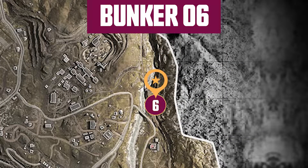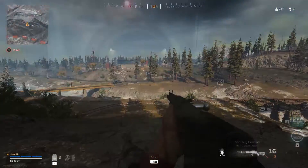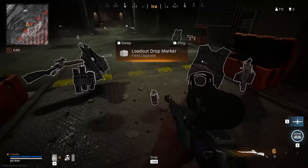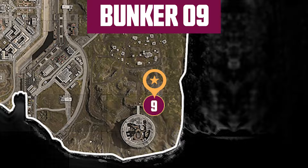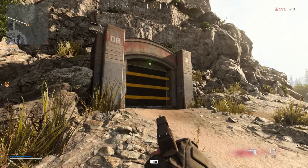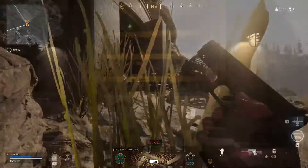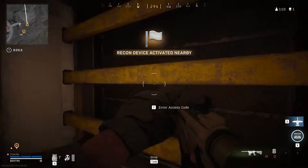Bunker 6 is located to the far east, just below the quarry by the frozen ice river and directly above the vehicle tunnel that would take you out of Verdansk. Inside I found a loadout drop marker as the special item. Bunker 9 is located by the prison, just underneath the bridge that crosses on the east side. There is also another bunker door inside Bunker 9 which has a console, but currently there isn't a code for it. This keypad also appears inside Bunker 0.